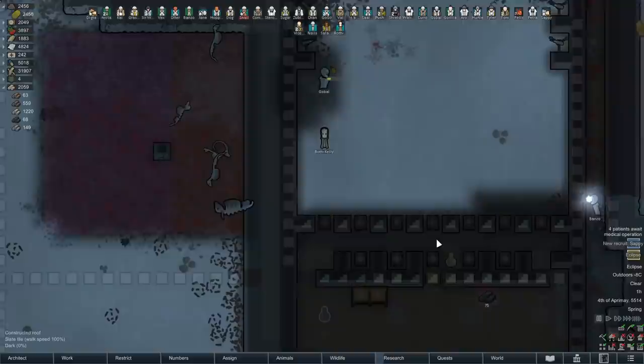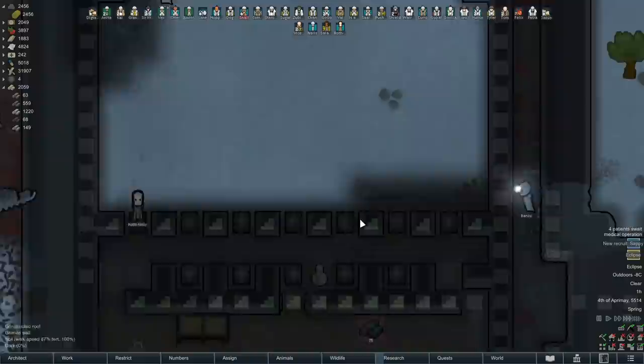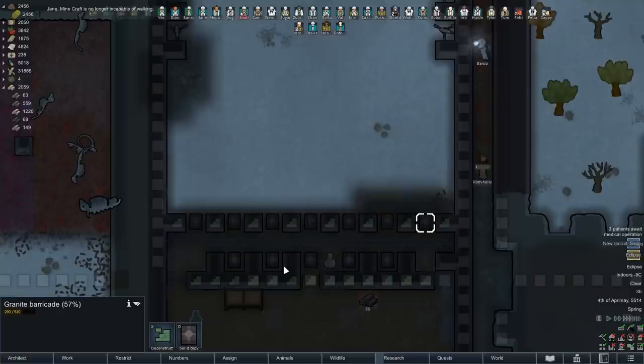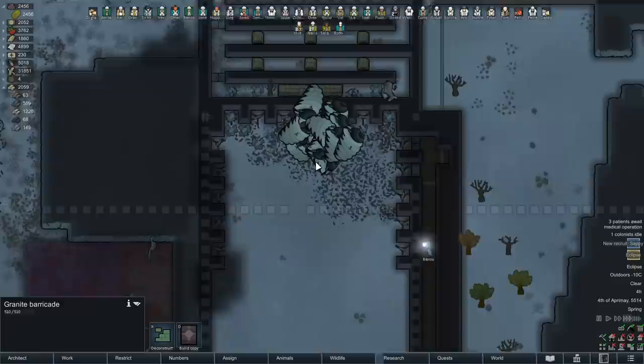First up is the new killbox design. The new killbox is going to be very similar to the old one, except we're going to take this entire row here, move it back two tiles. These walls here will have to go as well. This entire front row is going to be replaced with just granite barricades. The reason for this is it allows us to double the amount of firepower we're able to get into the killbox. The problem last time was these centipedes just built up far too quickly and I could not pour enough damage downrange fast enough to kill them all.